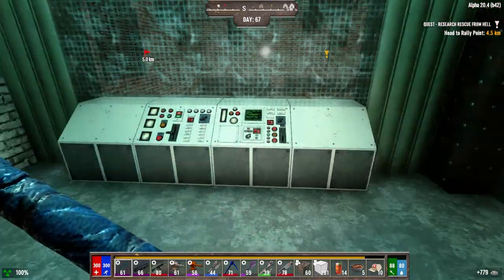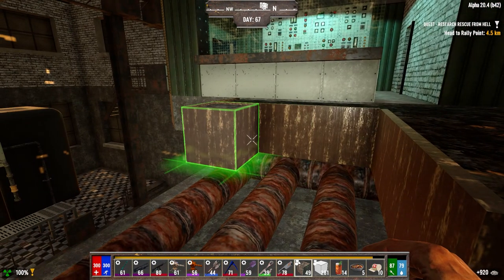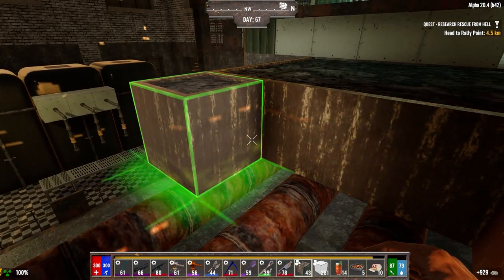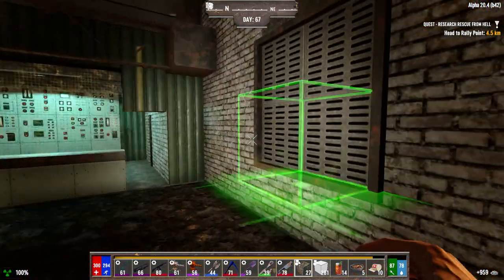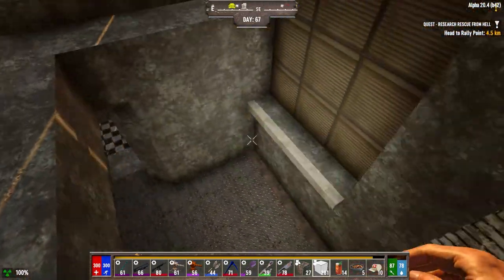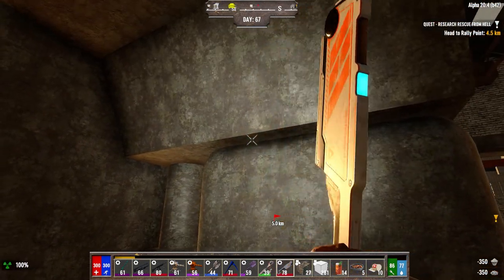I'm just going to put these on the ones that have the pipes down here already. I actually kind of like the look of this — it looks like it's some kind of ventilation. Let's go down here; we've got to finish upgrading this first. Okay, that's done.